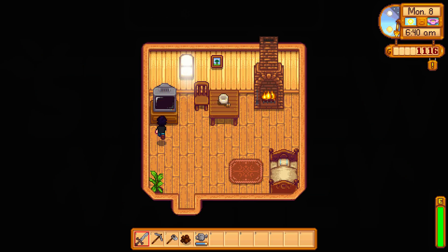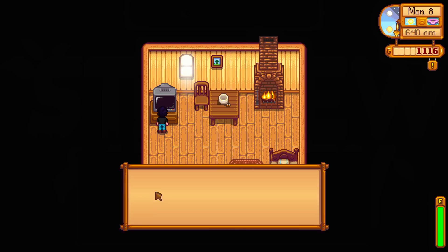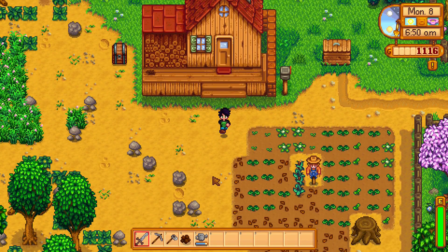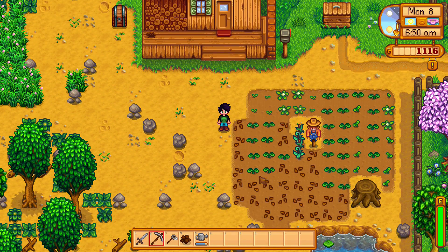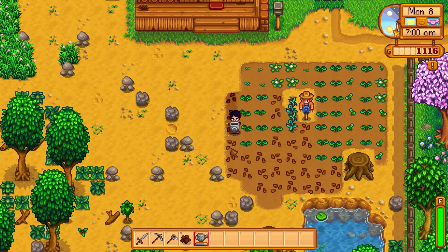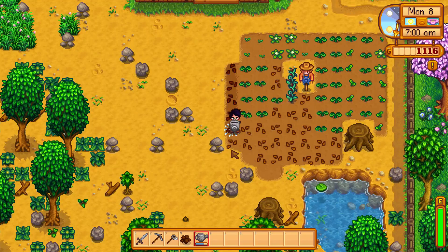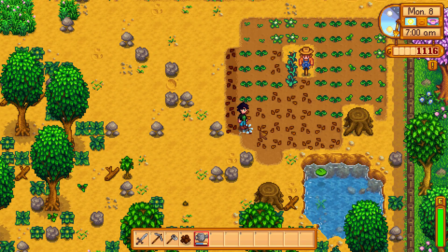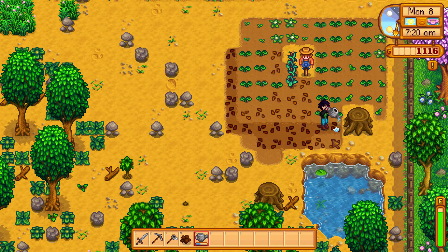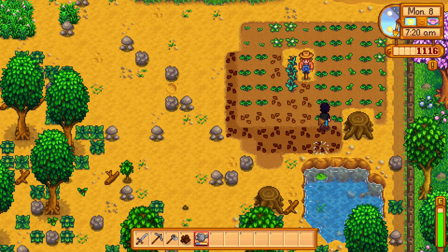All right guys, I'm the devil, otherwise known as Kyle, and welcome back to Stardew Valley. In the last episode we planted a bunch of crops, we started the community center, and we also need to go and get 20 copper ore for Clint, which is going to be a little bit of a task considering that we're going to waste a lot of energy just watering our morning crops.